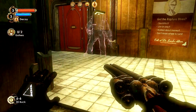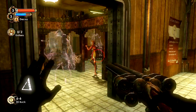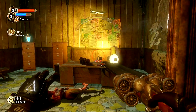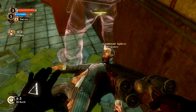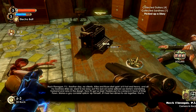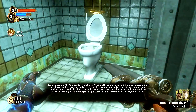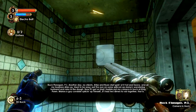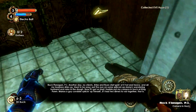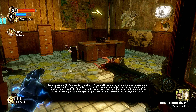Let's try a decoy. Go play with spooky, Daddy! Get shot in the face! Oh, we gotta take — it's funny that the decoy just sits there. Let's listen to one of these guys. 'Another day. No clients. Atlas and Ryan start going at it hot and heavy and all my business dries up. Used to be easy — put the eye on some spliced-up dame's wandering spouse and rake in the dough. Now it's got so bad I had to put my camera in hock at King Pond. Makes a guy consider splicing up himself, if I had two dimes to rub together.'